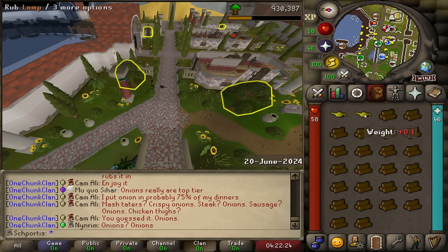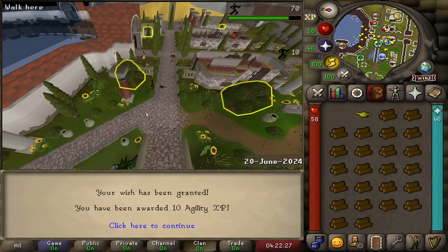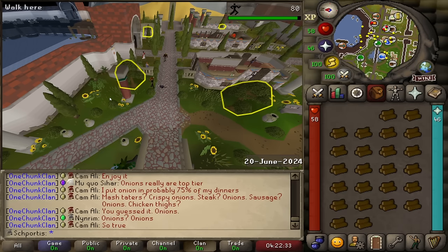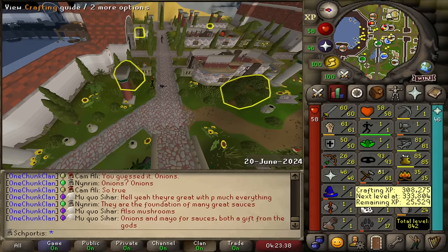I've been AFKing this and gathered a couple of lamps, so we'll throw them onto agility, which is our new goal. That gets us one lamp away from level two. We got to 61 crafting - I missed more than a few levels this time, sorry about that.